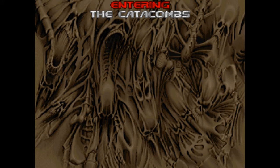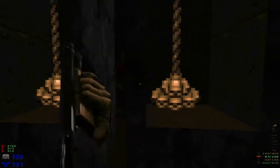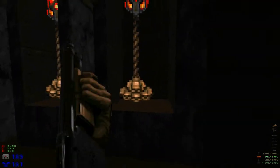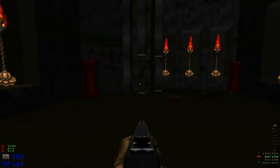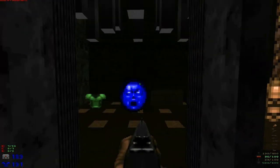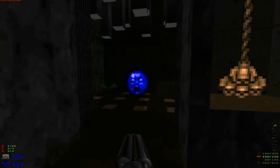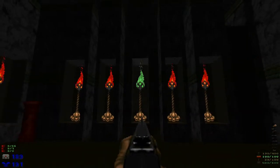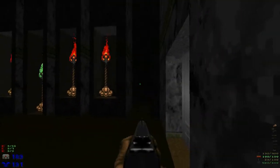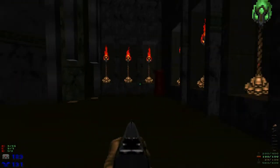Onto the Catacombs. There's quite a few chaingunners in this room and just to the right of where you start, so it's easiest to take them out from this side — two in one shot. There's a spectre in here and a demon. There's a soul sphere and stuff in there but I'm going to come back to that. As you can see, the green flame.